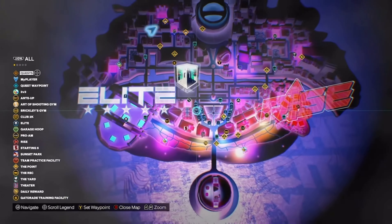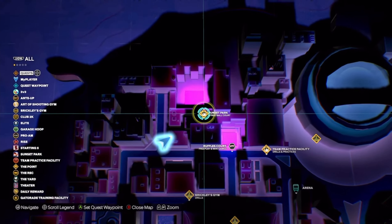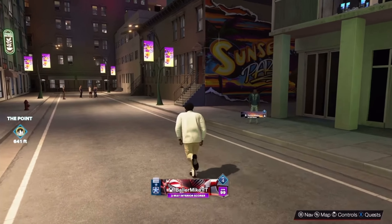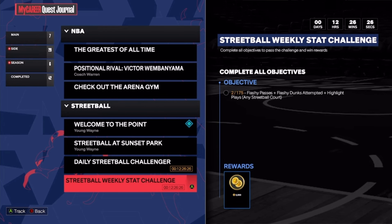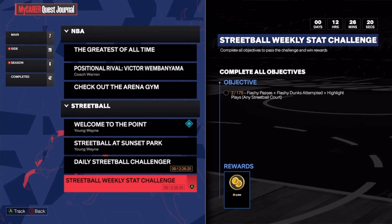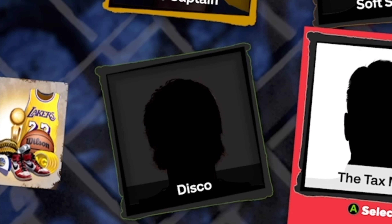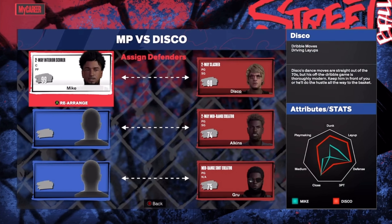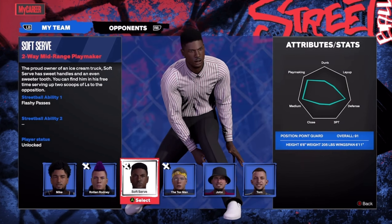All you guys want to do is look on the map and try to find Sunset Park. Once you find Sunset Park, just head over there — it shouldn't take you too long. Go to the Streetball Weekly Stats challenge. You can get up to 3,000 VC every single day with this. Not too many people know about this, so you really want to take advantage of it.